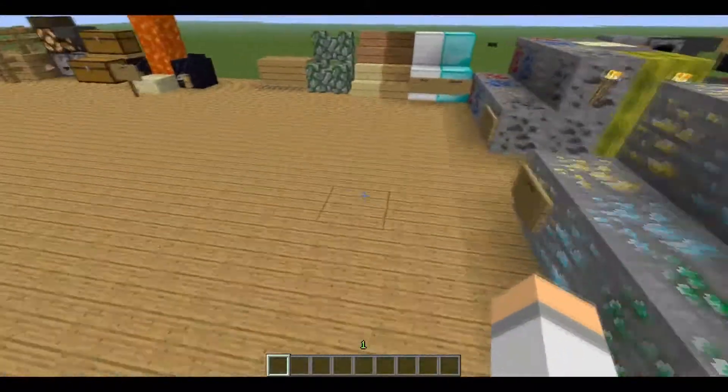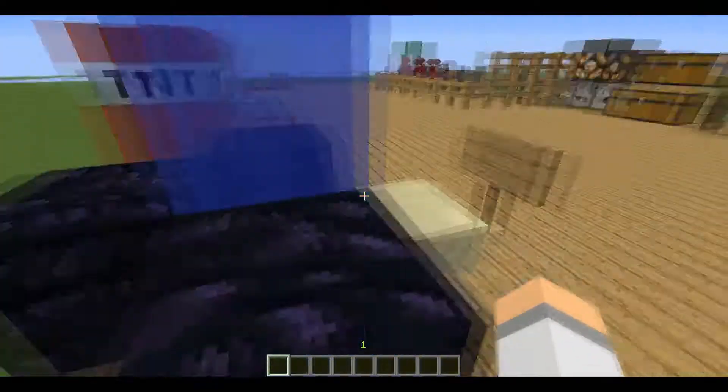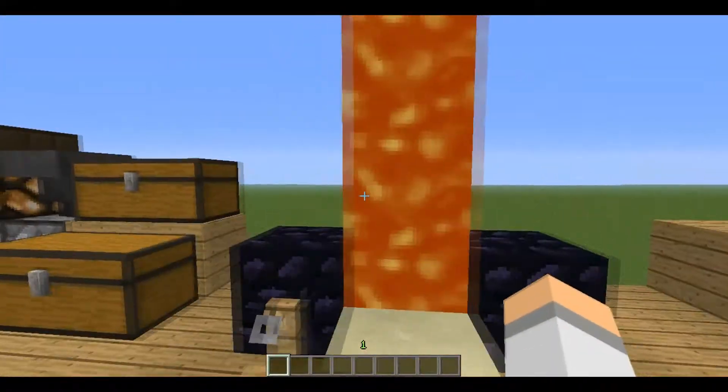We got all our beautiful stairs. We got mossies, a wall, noble wall. We got rails, we got this water, we got lava.